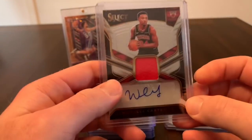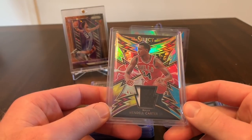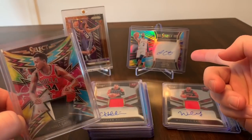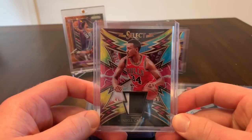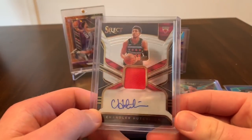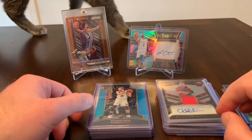That auto is 40 out of 199, all on sticker, so that's good. The really cool one is a mem/patch card — the tie-dye numbered to 25, so that's number 2 of 25. I love the Select tie-dye; as you can see I pulled the Javon Carter tie-dye auto to 25 as well. I think the tie-dye cards look so cool, so I've been looking on eBay and might pick up more. We also got a Chandler Hutchinson auto to 199, number 116, also all on sticker.